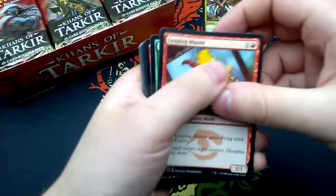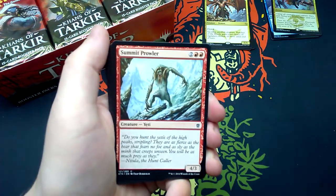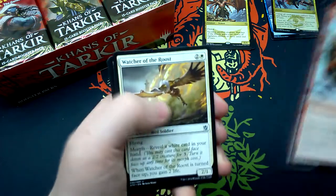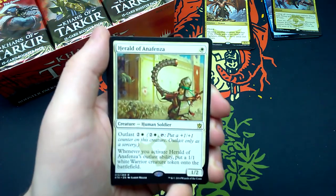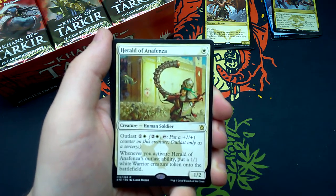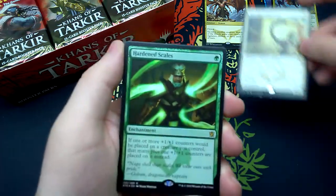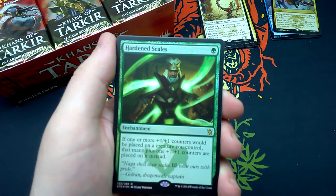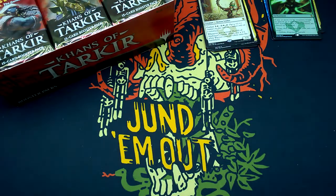Ninth booster: Leaping Master, Feed the Clan, Barrage of Boulders, Krumar Bond-Kin, Naturalize, Summit Prowler, Siegecraft, Jeskai Windscout, Feat of Resistance, Hordeling Outburst, Watcher of the Roost, Opulent Palace. And Herald of Anafenza for one white — human soldier 1/1 creature. Outlast for two and one white, tap: put a +1/+1 counter on this creature (sorcery only). Whenever you activate its outlast ability, put a 1/1 white warrior creature token onto the battlefield. And the foil is Hardened Scales — for one green enchantment: if one or more +1/+1 counters would be placed on a creature you control, that many plus one additional counters are placed on it instead. And an Island.